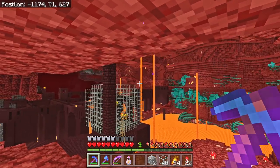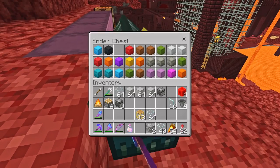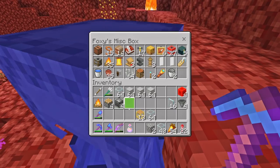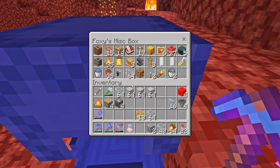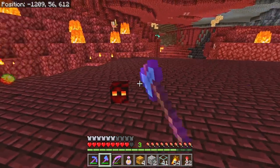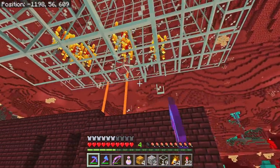Remember earlier when I was talking about having water in the trident killer to kill the blazes more quickly? It suddenly occurred to me - we're building this in the nether! There's no water in the nether, it wouldn't work anyway. What an absolute moron. I have no idea what I'm doing.